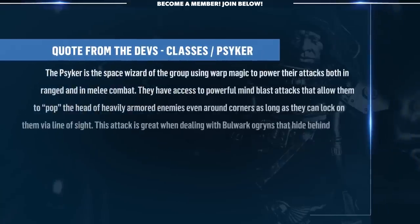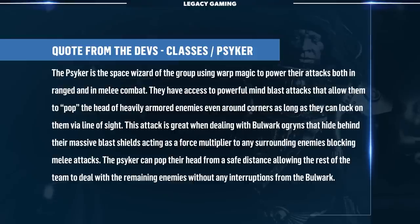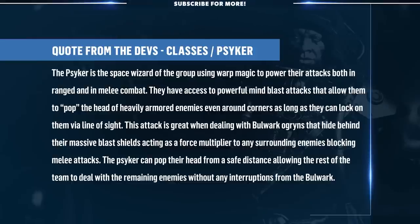The Zealot excels at aggressive playstyles with their forward dash ability that allows them to quickly and efficiently close the gap between them and any enemy threatening the group, allowing the Zealot to quickly get into melee combat and go ham with their devastating melee attacks, locking enemies into melee combat while allowing the rest of the team to pick them off one by one. The Psyker is the space wizard of the group, using warp magic to power attacks both in range and in melee. They have access to powerful mind blast attacks that allow them to pop the heads of heavily armored enemies, even around corners, as long as they can lock onto them via line of sight.